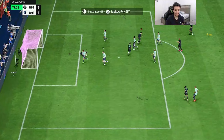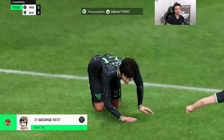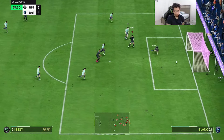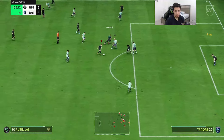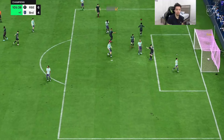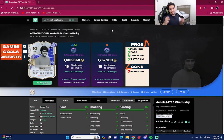Look at that dribbling — insane crispy R1 dribbling and a great finish from the card as well. Look at that physicality to take the ball off Blanc — things you love to see. Insane step over and a great finish — that should be the dagger in the game.